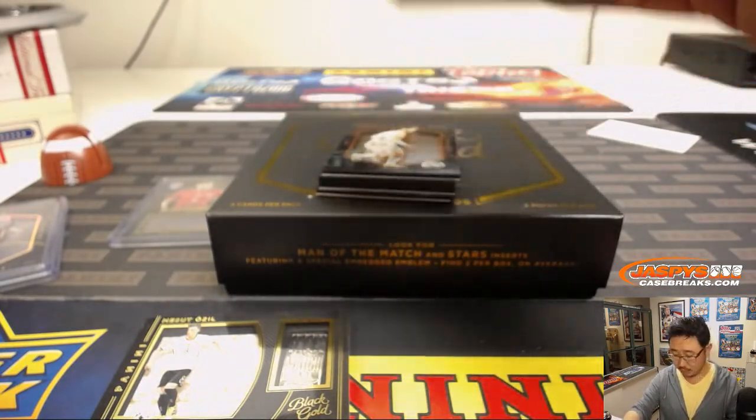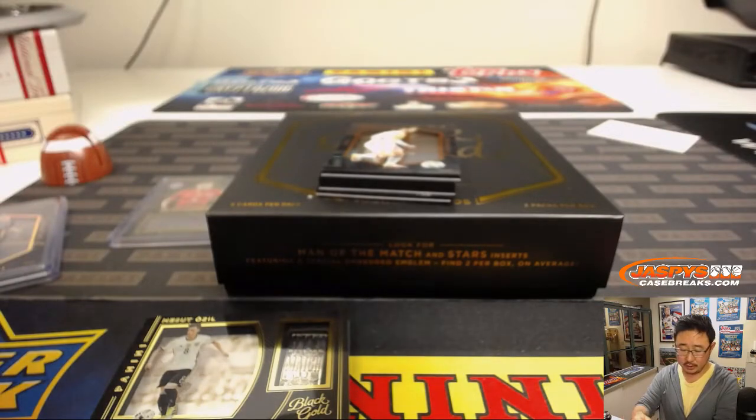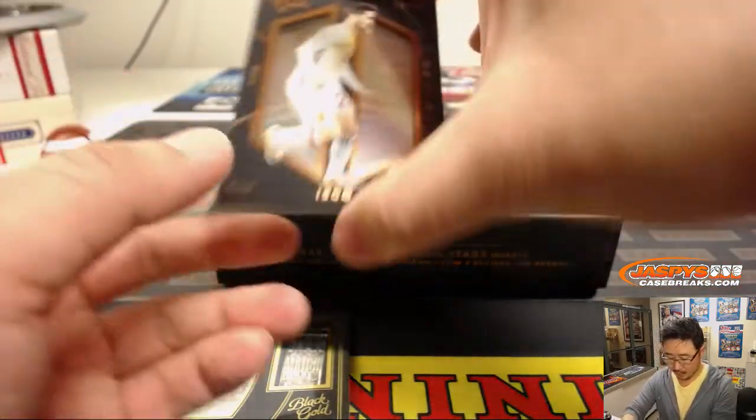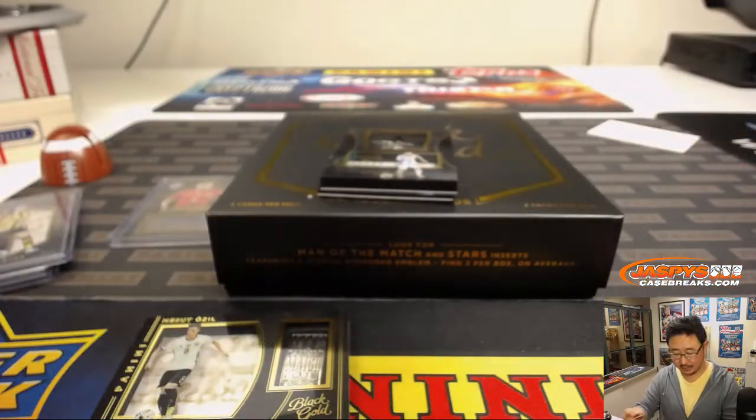All right, next base card is Mario Goetze in his Brucia Dortmund shirt. And then we've got Isco, 69 out of 99 — Isco.